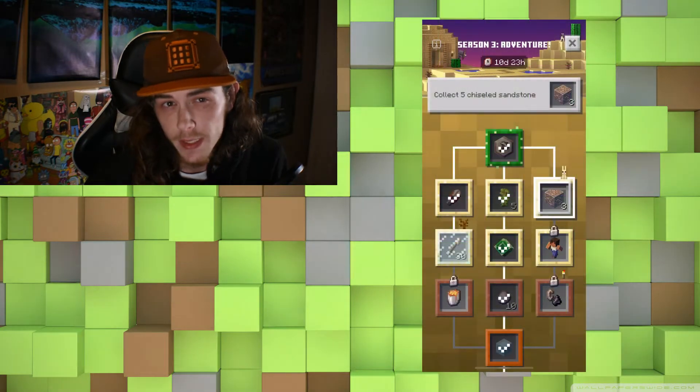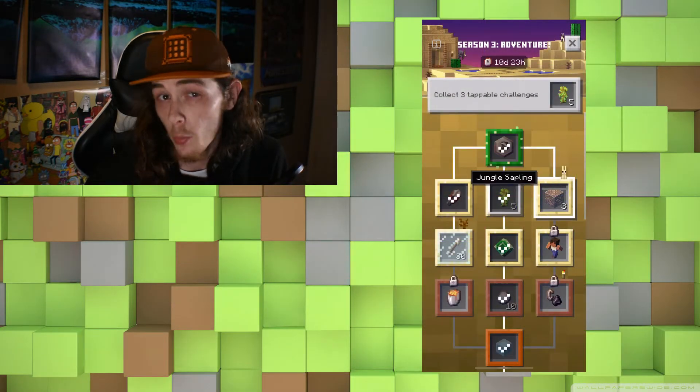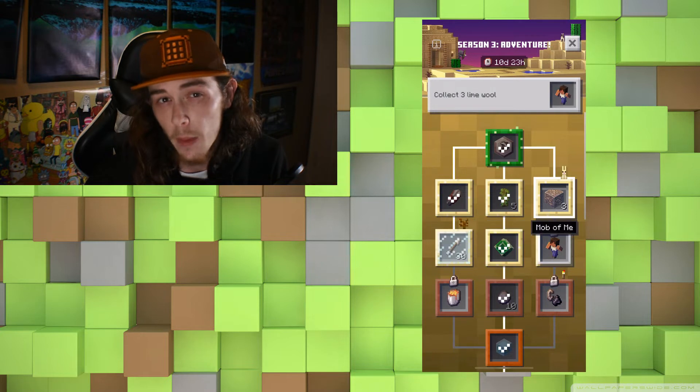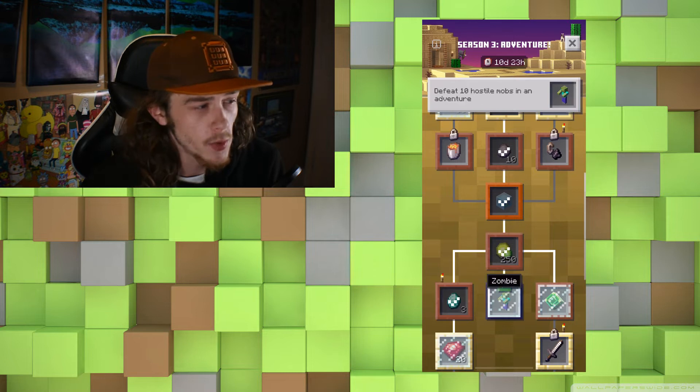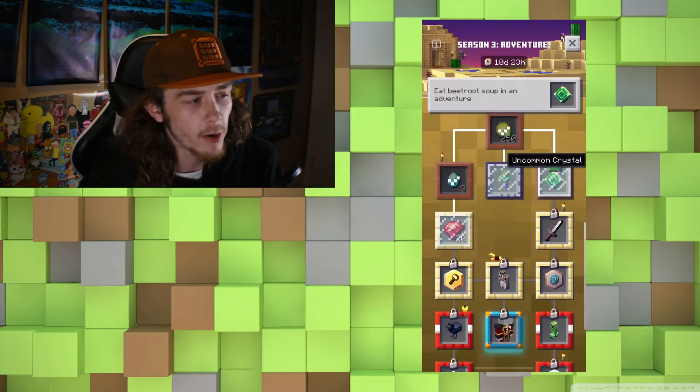First up this week, the season 3 challenge tree is here and some of these challenges are a bit weird, so I'm gonna go over the ones that I think might need a specific grinder or might be a little difficult to obtain. Chiseled sandstone can be found on a few uncommon, rare, and epic adventures. Gold ore can be found in any adventure crystal.